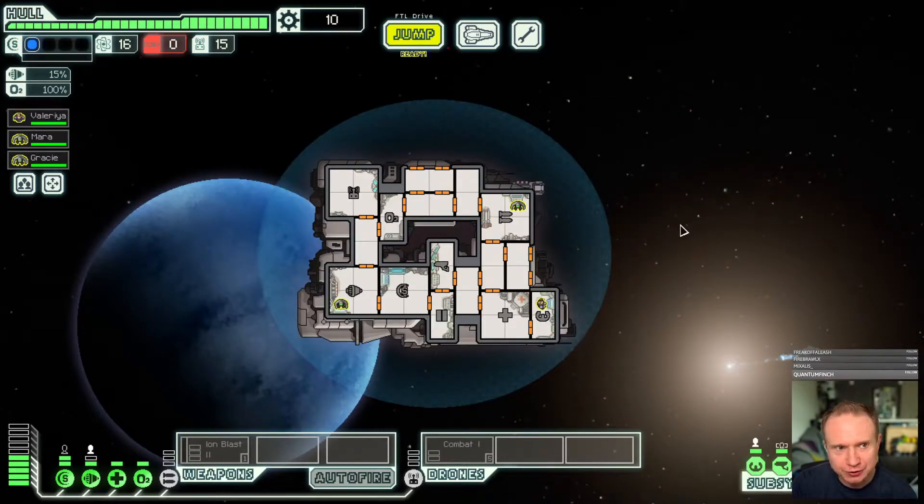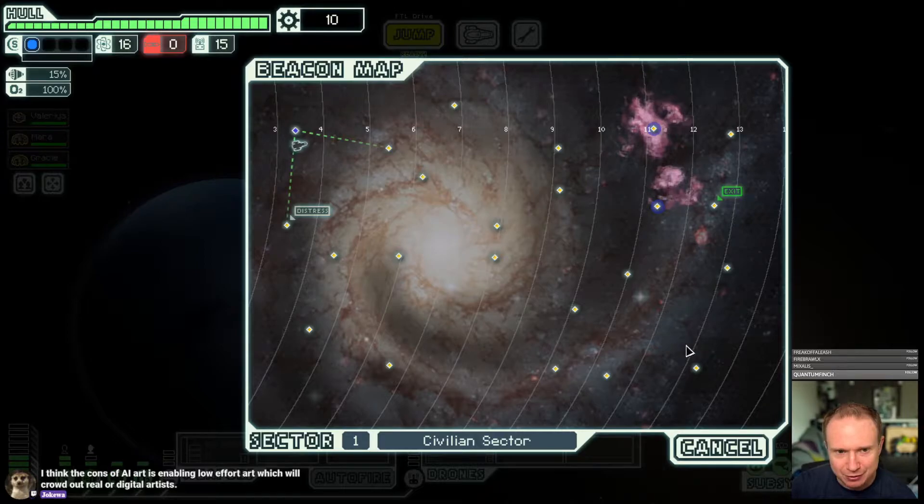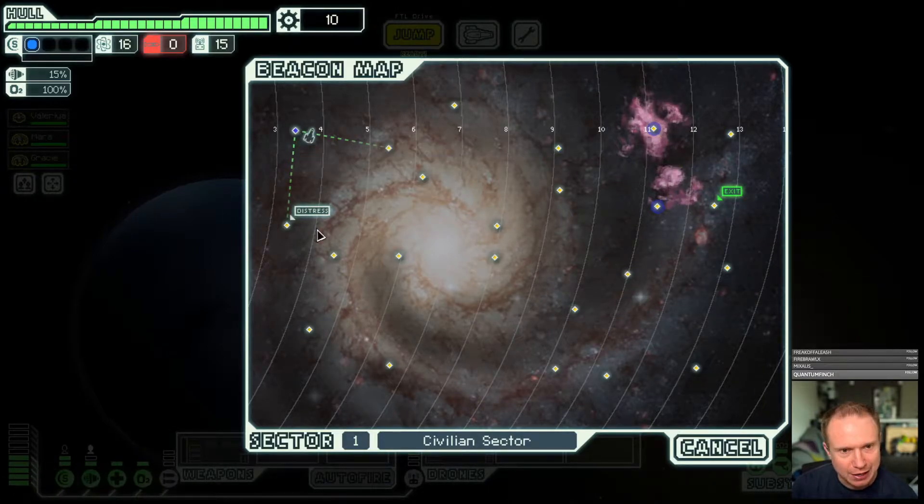Things are going to look a little different when we get in here on the jump screen. If you've watched any of this series at all, you know that I have complained endlessly about the jump map — and this is a massive quality of life improvement. We have bands that show us where the Rebels will advance to each turn of our progression, which is going to give us a lot of capacity.